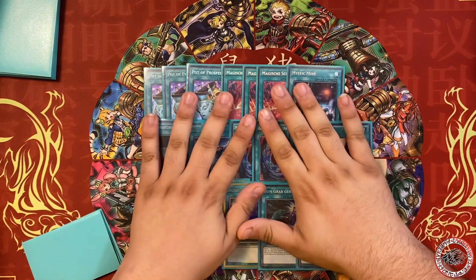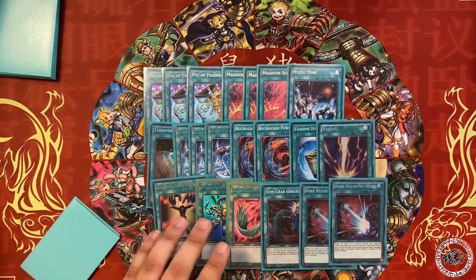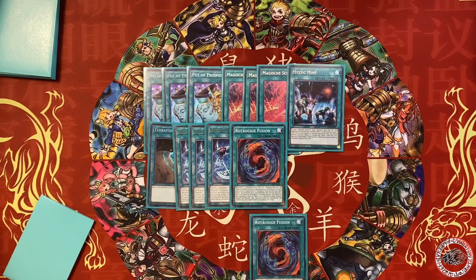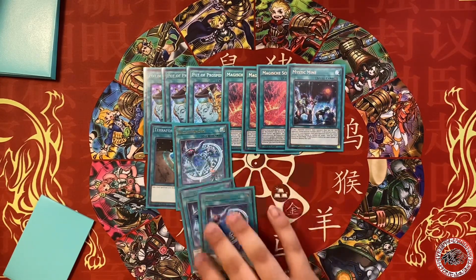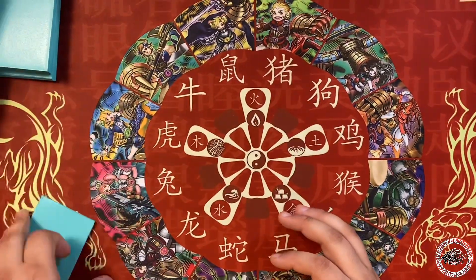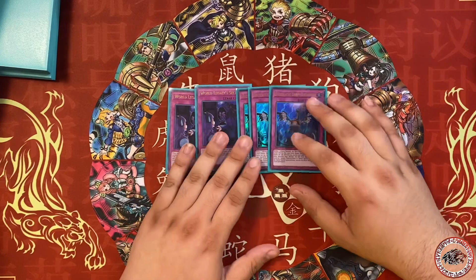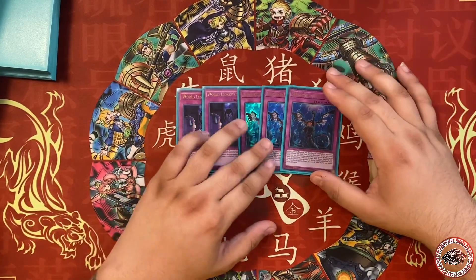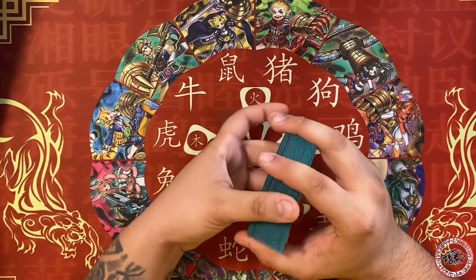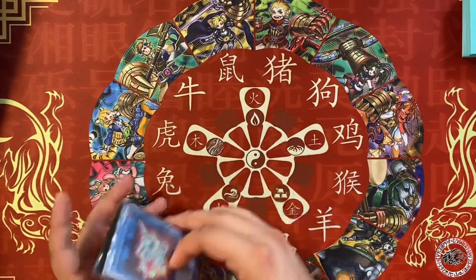So this is a Ghost Rare second deck, as you can tell. This is a lot of fun — I'm actually going to play this today at locals on Thursday. Hopefully I can do well. I think this deck doesn't really brick for me and actually does a lot more than a lot of the other decks currently available. Two World Legacy Successions, Secrets, and three Imperms — I always forget where I put my Imperms and they always end up here.